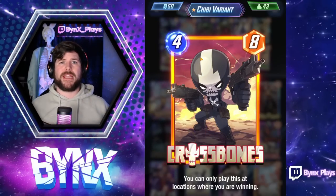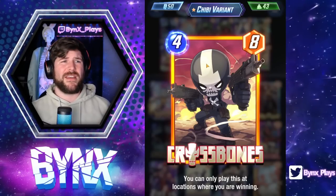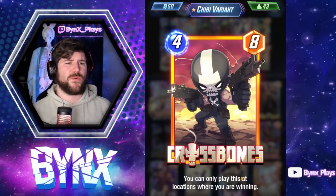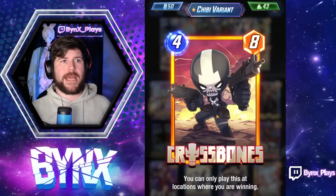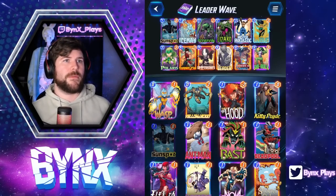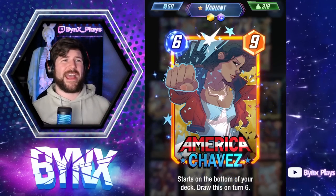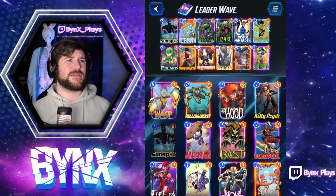We had a very interesting line of Mr. Fantastic on three into Crossbones on four. Mr. Fantastic attacking all three lanes is going to give us at least one lane with priority to have this very strong tempo play on turn four. Crossbones is a four energy, eight power - you can only play this at locations where you're winning. Kind of a star of the show. We have Wave for the combo. Chavez is going to help us get Wave a bit earlier on average, because getting Wave on five is very important for the deck.